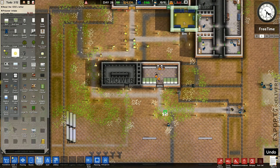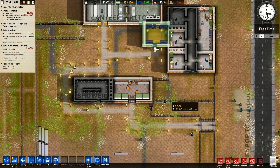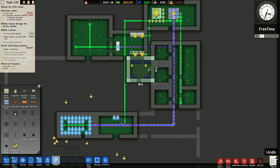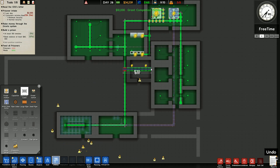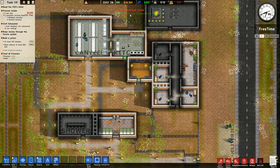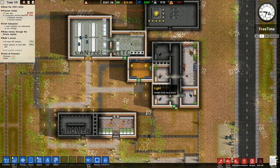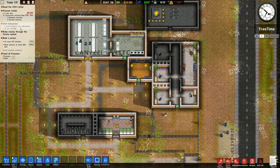It's looking good - the appearance is improving quite a bit. The staff room is almost finished. I just need to go to utilities and put the electric cable in like that. There - 10,000 additional money from grant completion, so we're now on 34,000.